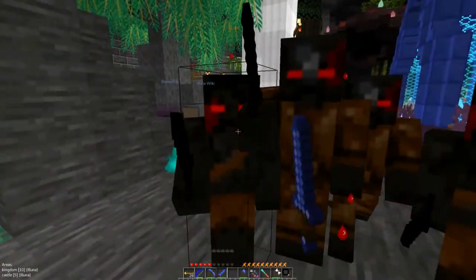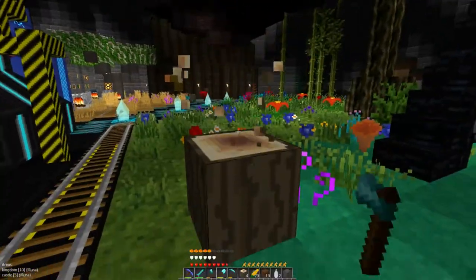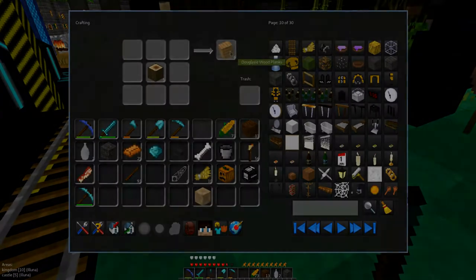You surely know how Dirt drops bones. Well, mobs and monsters will give you bones as well now. Somehow I forgot to make the Douglasi leaves climbable and their wood craftable. Sorry about that. It is working now.